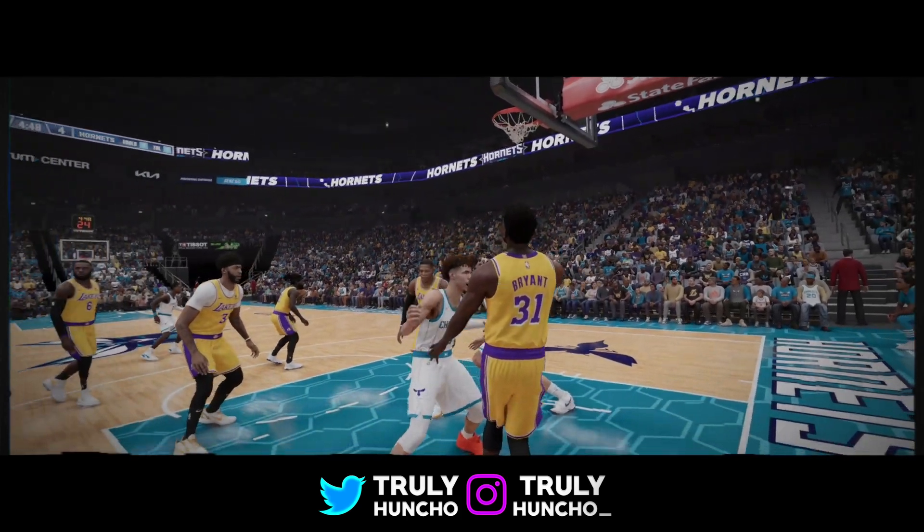You will get 15 finishing badges — acrobat, pro touch, giant slayer, fearless finisher. The badges are looking decent. Now for your shooting, put your mid-range shot up to a 74, your three-point shot up to an 82 so you can shoot lights out. With an 82 three-ball, you will be able to shoot lights out if you know how to shoot. For your free throw, put it to an 80. That gives you 19 shooting badges on this build — amped, claymore, midi magician, guard up. All tier one badges, which is amazing, and you will even get limitless on bronze.